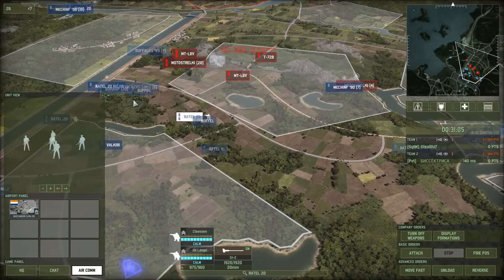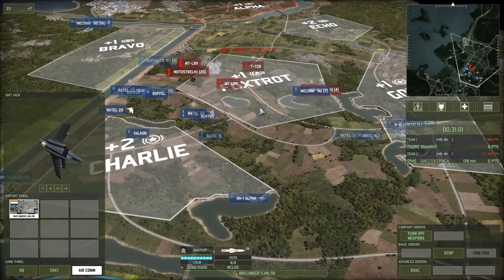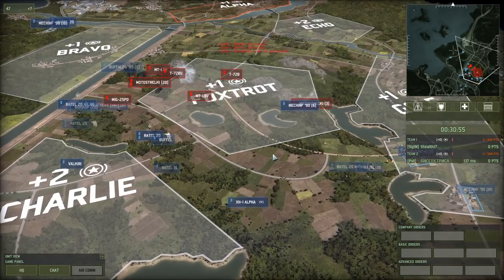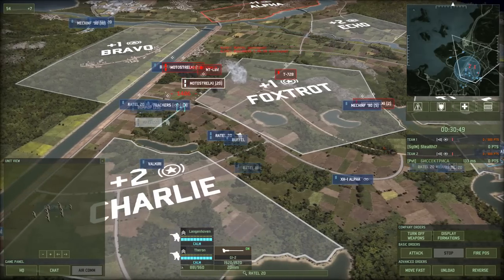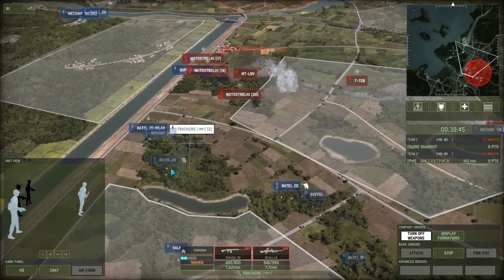Lacking vision on the BU, I decide to take out some of the meat shield — the T-72B. It's not a great target for the Buccaneer, but I was trying to kite it over my air defense, unaware that the Cactus had died. So now I have no kill on the MiG-25 and I have a dead Buccaneer. Not a great situation.